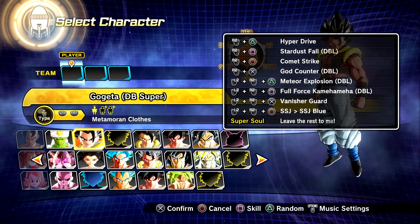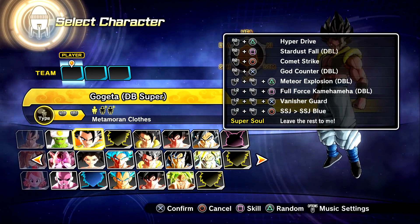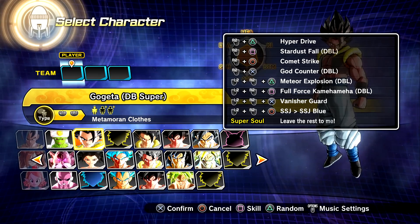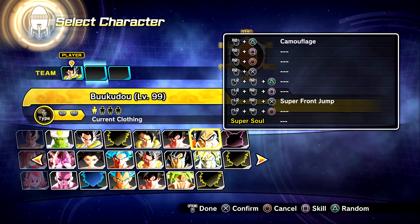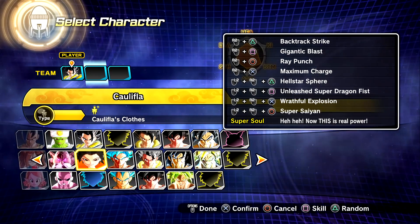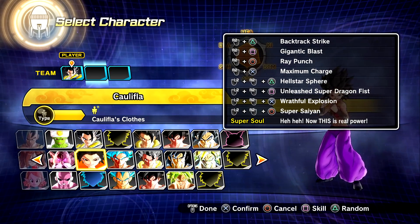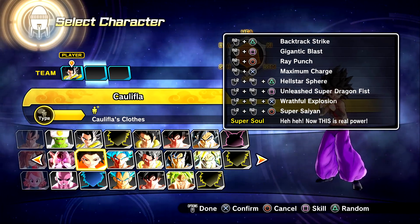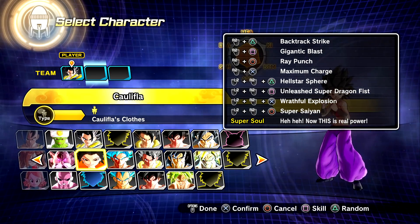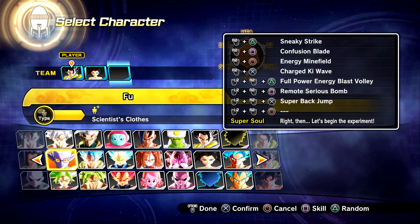Here is the skill set: we have Hyper Drive, Stardust Fall, Comet Strike, God Counter, Meteor Explosion, and Full Force Kamehameha. And of course we can transform into Super Saiyan and Super Saiyan Blue. My teammates don't really matter because Goku and Vegeta are going to take their place, but since Caulifla is part of the DLC 13 story mode, I'm going to pick her just for fun.